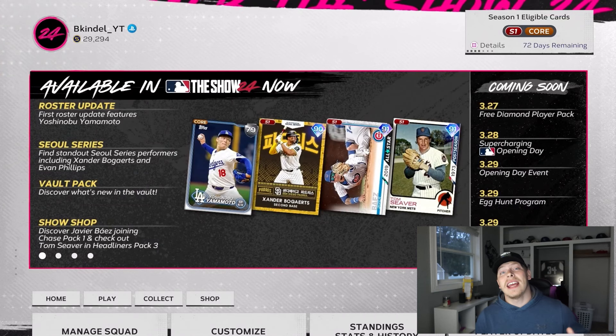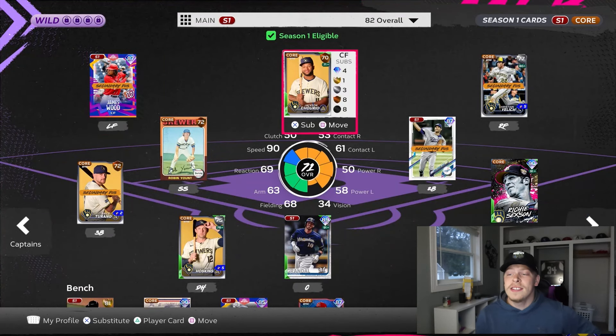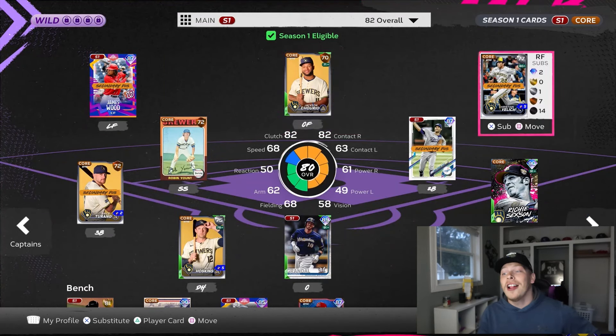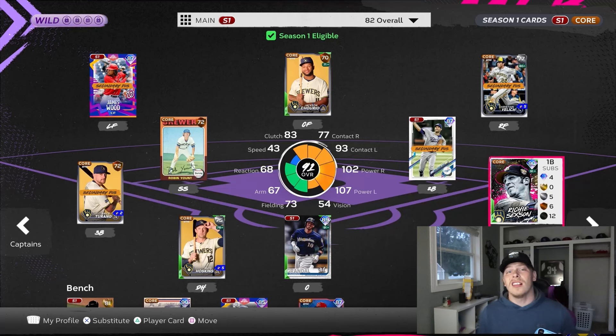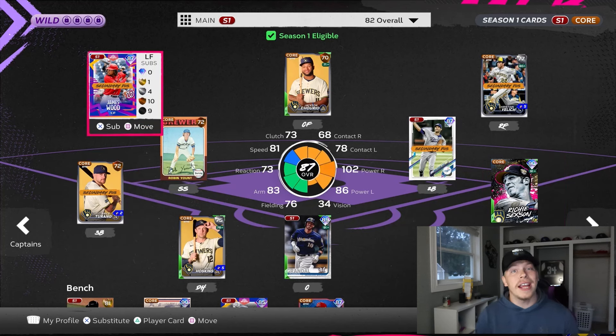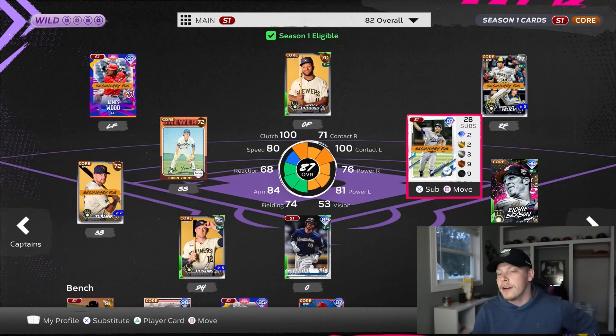Now that we have the stadium, there are a couple of options. First, set your lineup to your liking — always have the player you're trying to parallel as your leadoff hitter. So if we're trying to parallel Christian Yelich, we have him at number one in our lineup. Fill the rest of the lineup with players you're also trying to grind out. For example, I need James Wood XP, and I'm grinding NL Central team affinity, so I've got a lot of Brewers in my lineup.